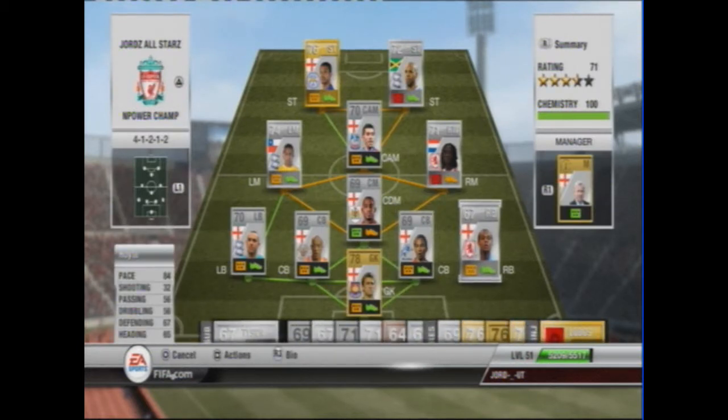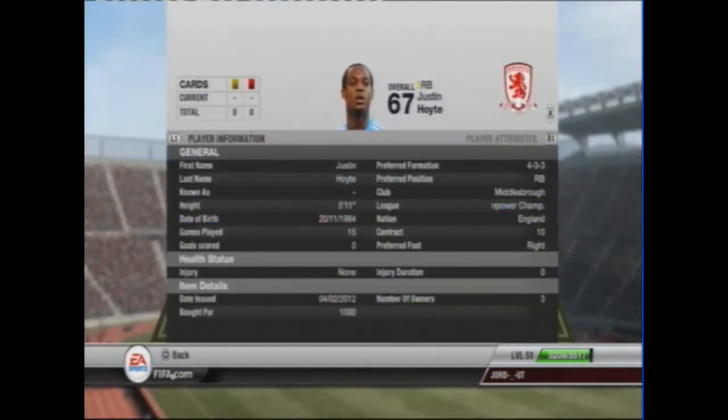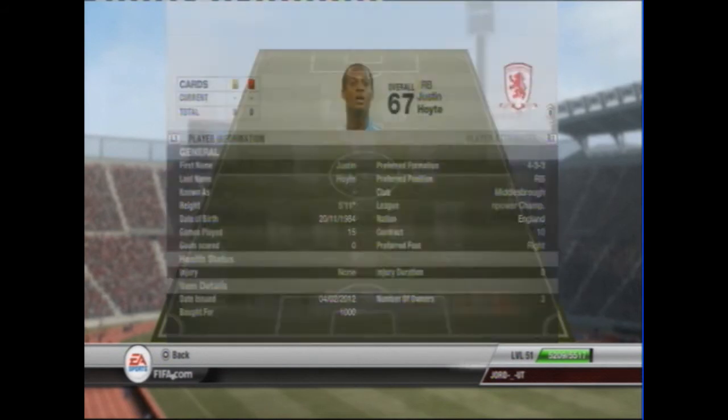At right back we have White from Middlesbrough. He's a rare silver. He's got 84 pace, which is really quick, 67 defending and 65 heading. He keeps up with everyone I play and he's a great player. He cost me 1000 coins.